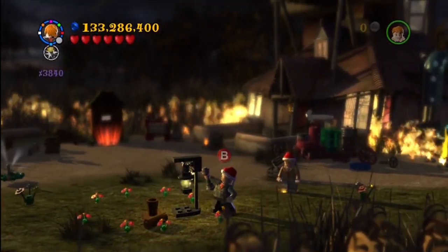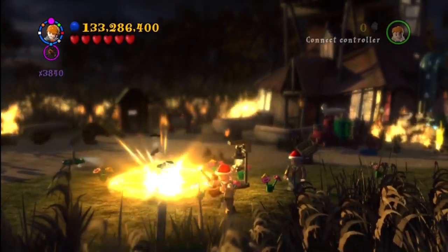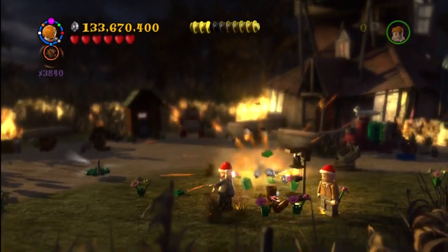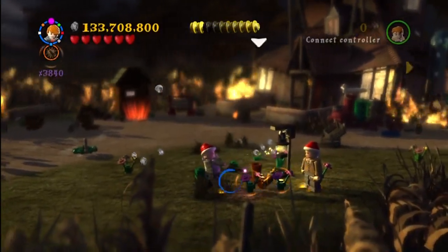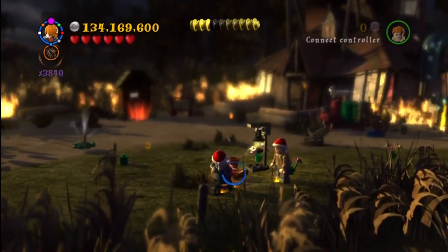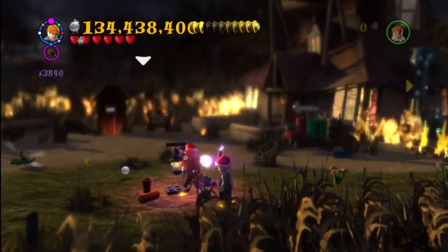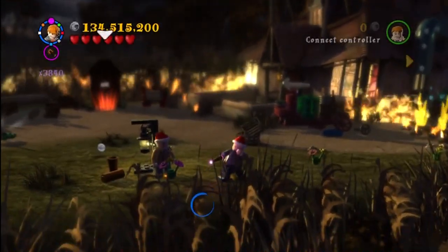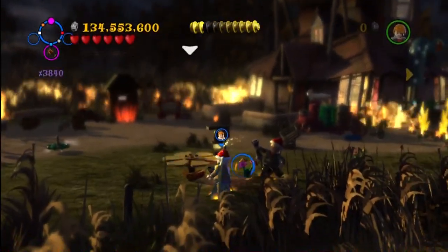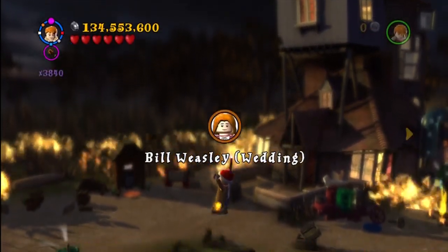This is called Not So Merry Christmas. You need to be using Ron to use the deluminator. You move the light from in front of the burrow over here, it creates these flowers, and then you have to hit the flowers. Eventually it pops out a giant flower which is also a propeller into the air. You jump up onto it and it brings you up to get Bill Weasley Wedding.